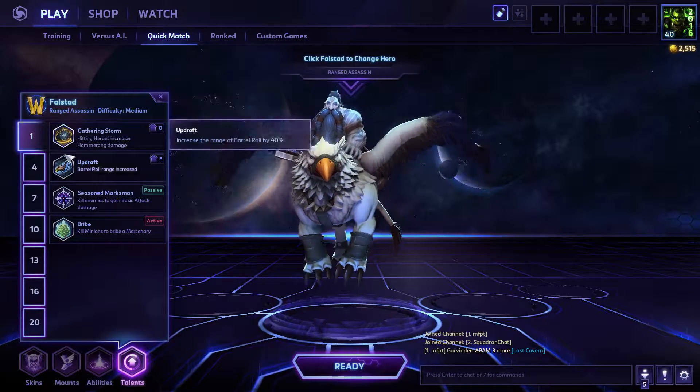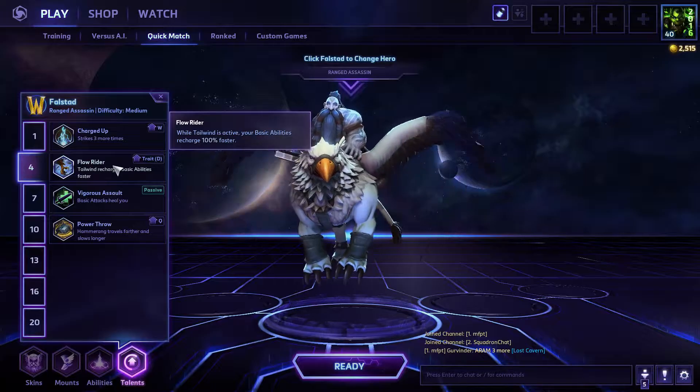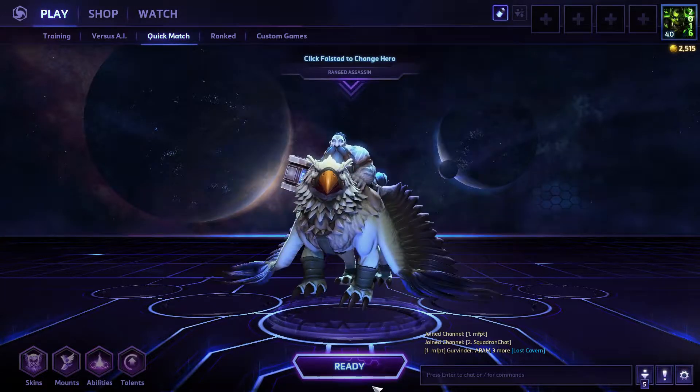It's the most popular build right now. We're going to try to maybe vary it up at level 4. Typically people go for Flowrider rather than Power Throw, but we're going to see what the enemy team looks like and kind of go from there. Alright, let's get right into it.